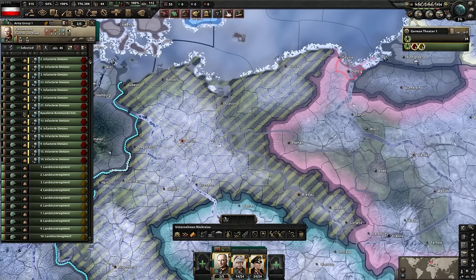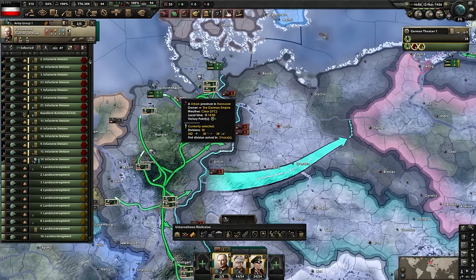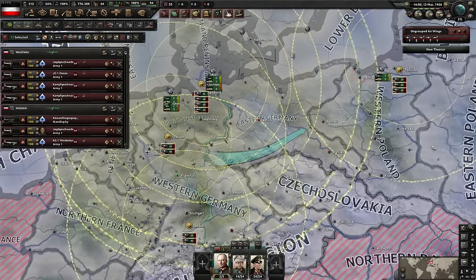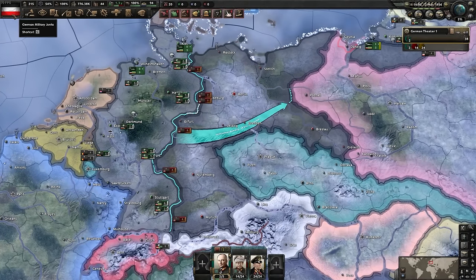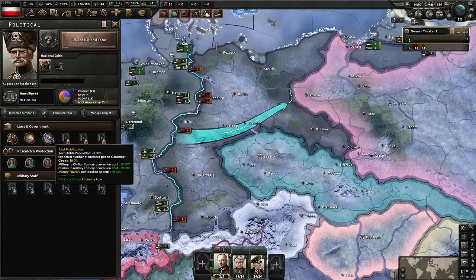I press X to make an attack order, which is important for the planning bonus, then everyone moves to the front line. I assign the air force to a general with air superiority and close air support orders, pressing G to merge wings. For political power, the first thing I spend it on is Total Mobilization - minimum 10% consumer goods and a massive 30% military factory construction speed bonus.